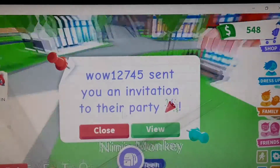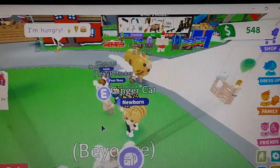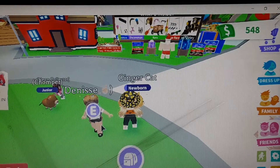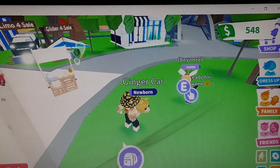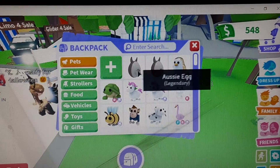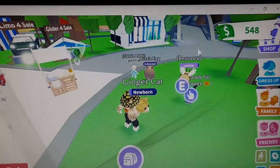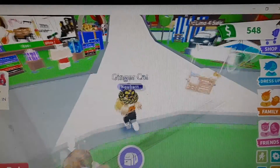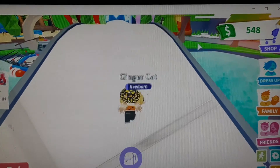I want to try to get a kangaroo because Tyler — my brother, who you saw in one of my videos — his dream pet is a kangaroo. I'm trying to get him a kangaroo before Aussie eggs leave. As you saw in my inventory, I do have two Aussie eggs up here. I'm saving those to treasure them, but I really do want to trade something for a kangaroo because my brother has wanted one ever since Aussie eggs came out.